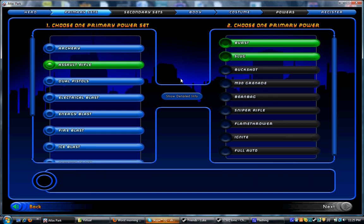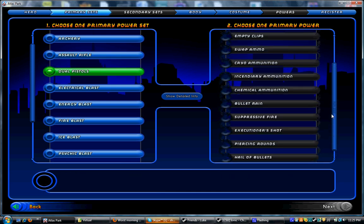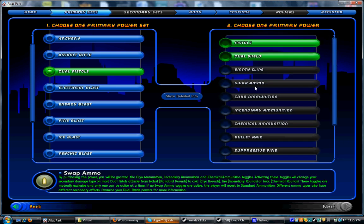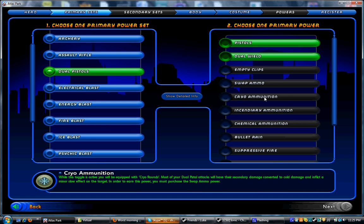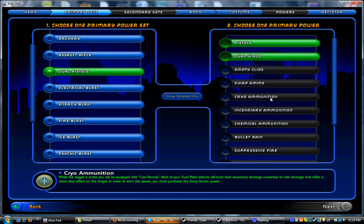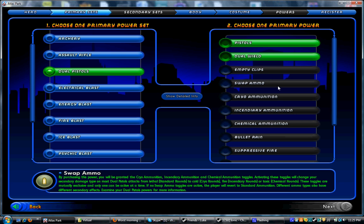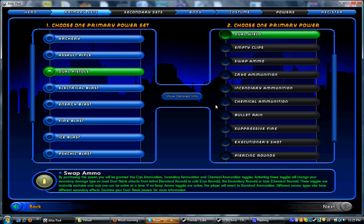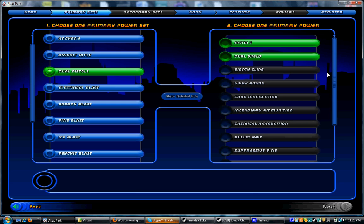Moving on, we've got Dual Pistols. Dual Pistols is the newest blaster primary set to come to City of Heroes. It's got the Tier IX Hail of Bullets, which is pretty similar to Assault Rifle's Full Auto, except Hail of Bullets does more damage. Instead of having aim, Dual Pistols has Swap Ammo, which lets you choose different types of ammunition that will do different secondary effects when you shoot people with your bullets. I find that super interesting — them adding powers within a power to the set. This set's got really good AoE, pretty decent single target, and really beautiful animations, probably the best looking animations in all the blaster primaries.